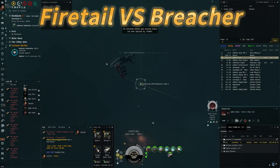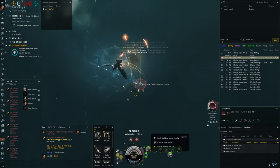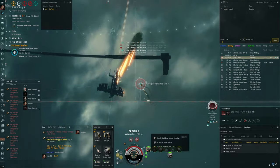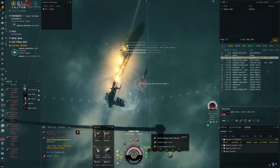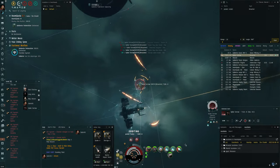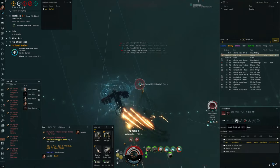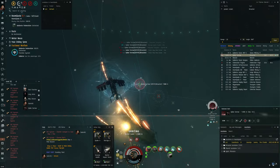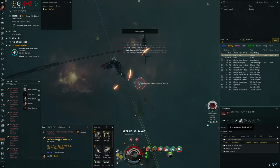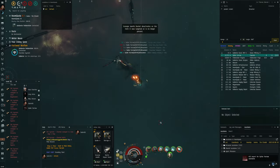I'm back in the Scram Kiting Firetail; I've jumped in on a Breacher. You've got to be careful of Breachers because they're tanky and they rep like a bastard. Now that I've set up my orbit, my artillery is not tracking — I think I rolled a penalty to my tracking, which is a bugger. So I'm not hitting him, and it takes me a little while to realise. He's comfortably tanking, so I decide to straighten out and keep him at range instead — that lets my artillery volleys smack him. Boom, good fight, hits hard.